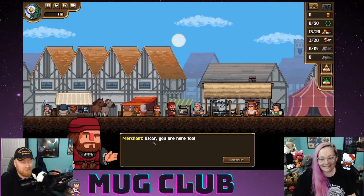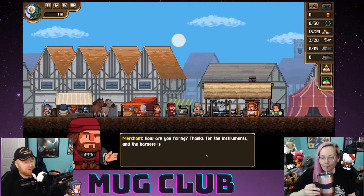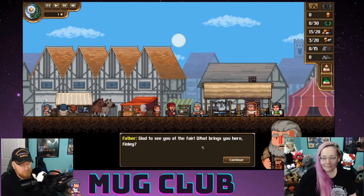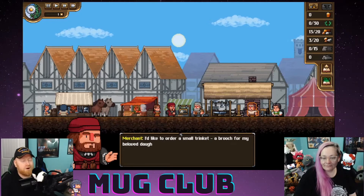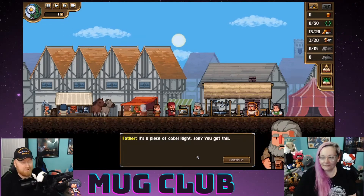'Oscar, you are here too — how are you faring? Thanks for the instruments and the harness is also perfect. Glad to see you at the fair.' 'What brings you here, Finley?' 'I'd like to order a small trinket — a brooch for my beloved daughter. Do this for me, would you?' It's a piece of cake, right son? You got this.